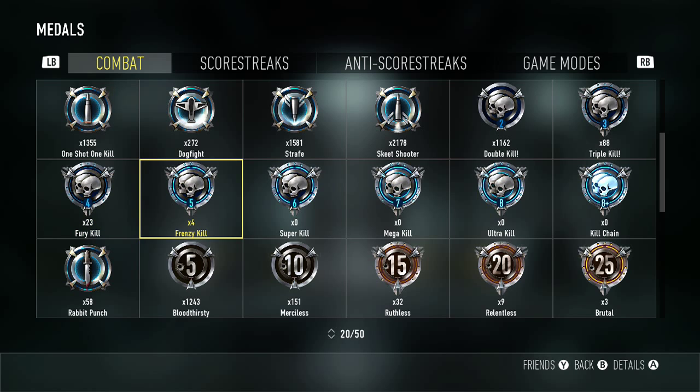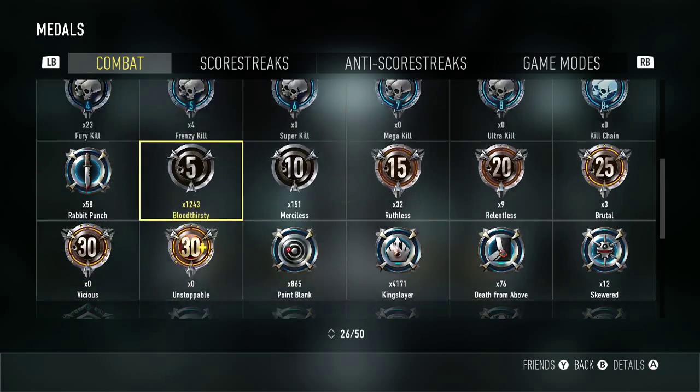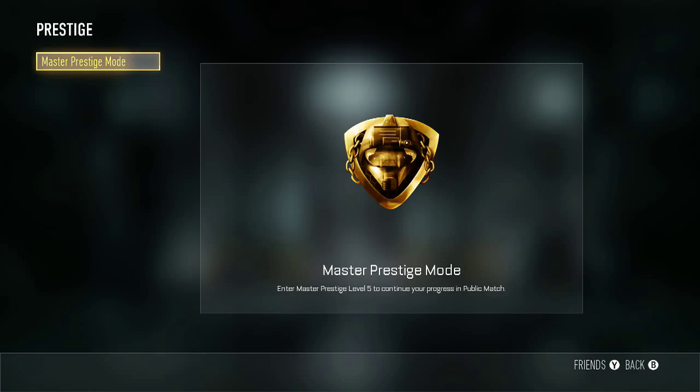Kill medals: four Frenzy Kill medals, then double and triple Fury Kills. A lot of Bloodthirsties, Merciless, 32 Ruthless — that's pretty good — nine Relentless, three Brutals, and no Vicious Medal yet. Let's go right into Prestige — Master Prestige 5. That looks pretty cool. It's kind of a helmet with golden chains — two chains. I'm going to call this the two chains Prestige.